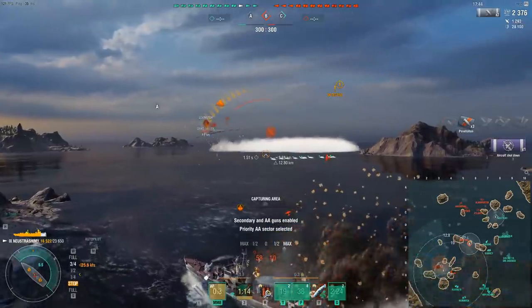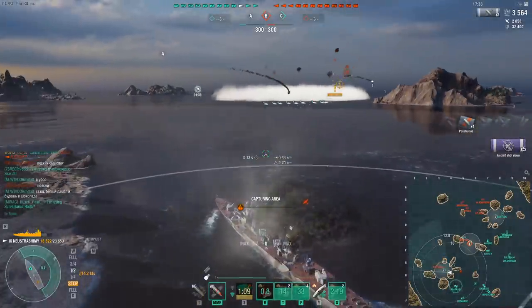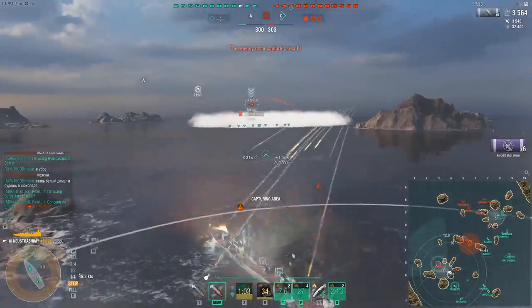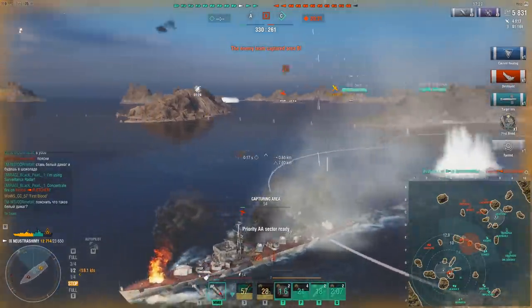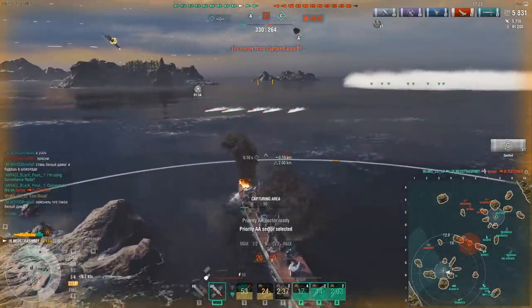Like in this case, I'm pushing into a Fletcher while a carrier is throwing rocket planes at me and there's a whole lot of things going on — I probably expect torpedoes as well. This kind of insane aggression that you can pull off isn't really possible in many other ships, but in the Neustrashimi, thanks to that heal, you can kind of play insane when you feel like it. And that's exactly what I'm doing here.